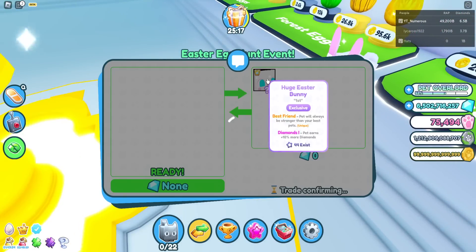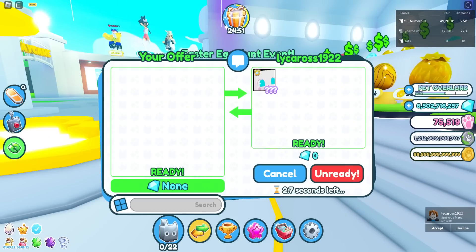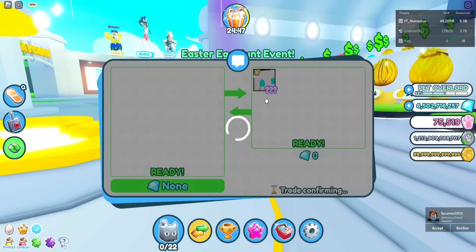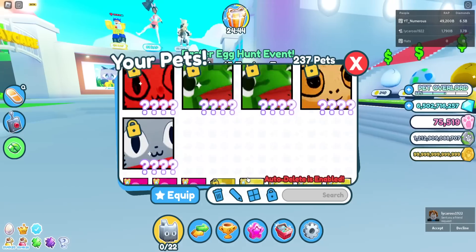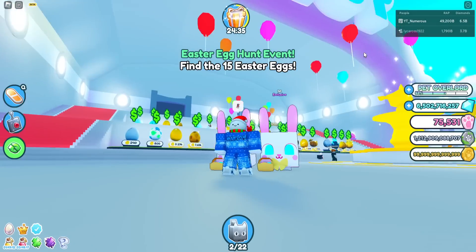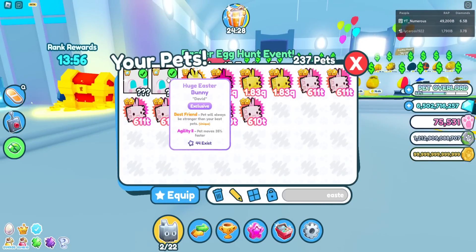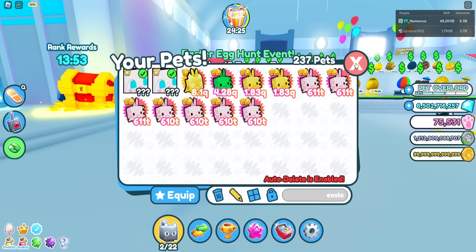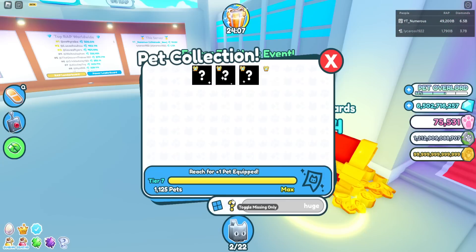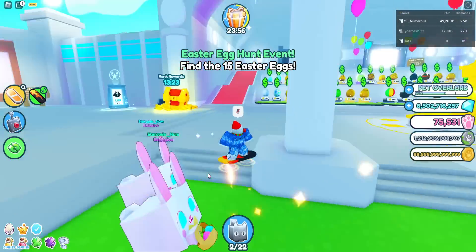We got one of the first two in this server! There's the other one - we have gotten both of the huge pets. I think we're only missing one huge pet now - the painted cat one. Here they are - the Easter buddies - oh my god these pets look amazing! Let's sign both of them. Now in my index the only one I need is the huge painted cat - only six of these exist.